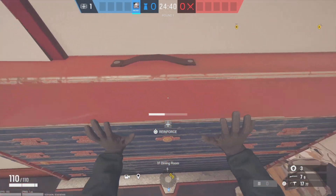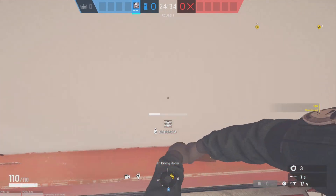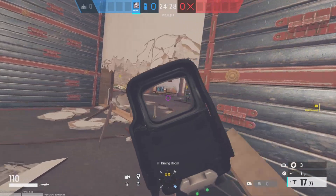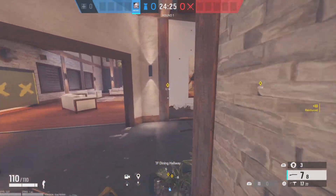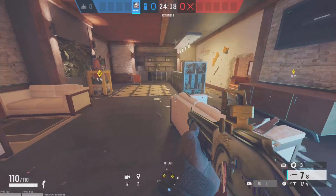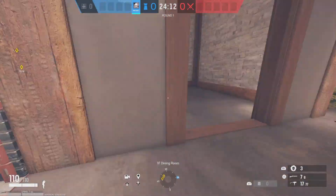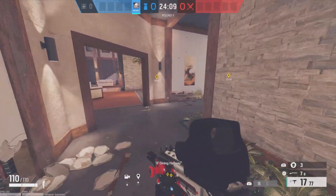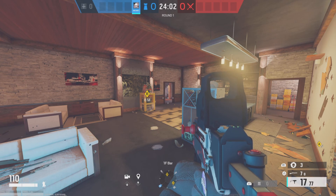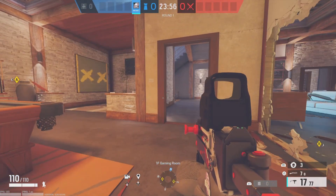If you want, you can use your last two reinforcements right here so you don't get wall banged — you don't even need it there but you can. Have your Smoke playing in room — you don't want your Smoke to die. Have two people upstairs, one in there, and two in site. That's a good little layout. That's gonna do it — all the setups on Chalet. Make sure if you liked this, like and subscribe, maybe comment. I'll see you at the next one — be safe, be good people, I'm out.